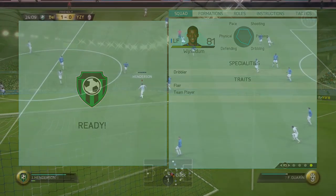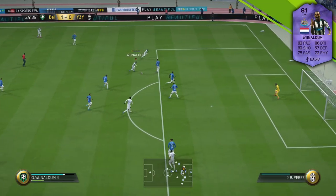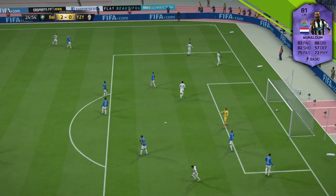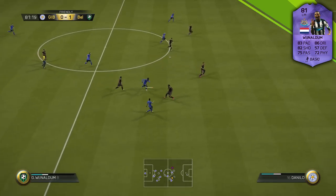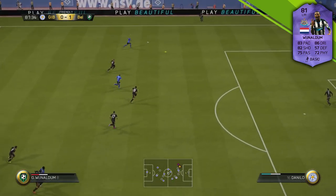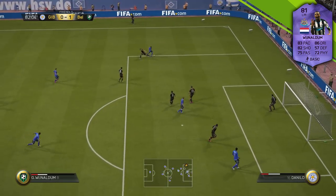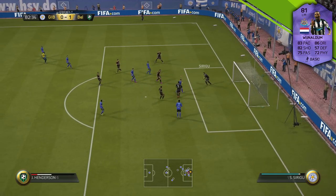While doing this review, the first two games I played with this Wijnaldum card I was actually using him at left wing and he just didn't get involved for me. So I switched him to left forward and he got involved so much more. So if you do pick up this card, I advise you guys to use him at left forward. It's quite weird because he does have good positioning, but when he was playing at left wing he just wasn't involved at all, and when he eventually did get on the ball he got crowded out very, very quickly.